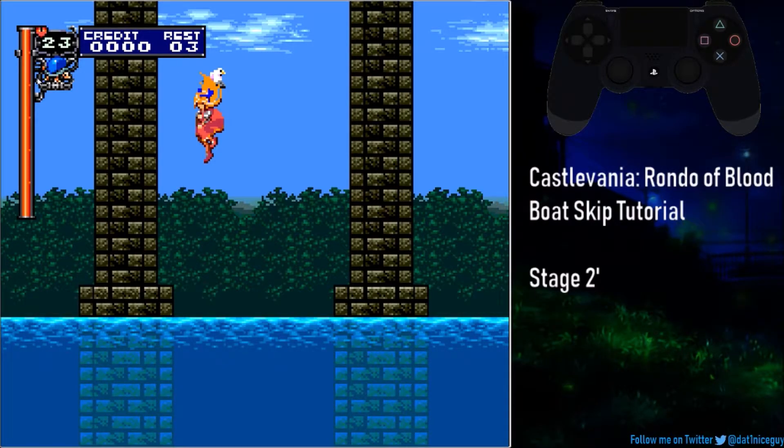If you look very carefully, you'll see 5 little pixels over here. You're going to want to focus on the 5th pixel, because you're going to want to use the turtle in this general area once you reach the edge of the screen. My suggestion is that you use your turtle as high as you possibly can, so that when Maria does this little animation and the foot touches this area, that's your cue to use the turtle. Once the tip of Maria's shoe touches any part of this area, that's your cue — and then you'll be able to do the boat skip.